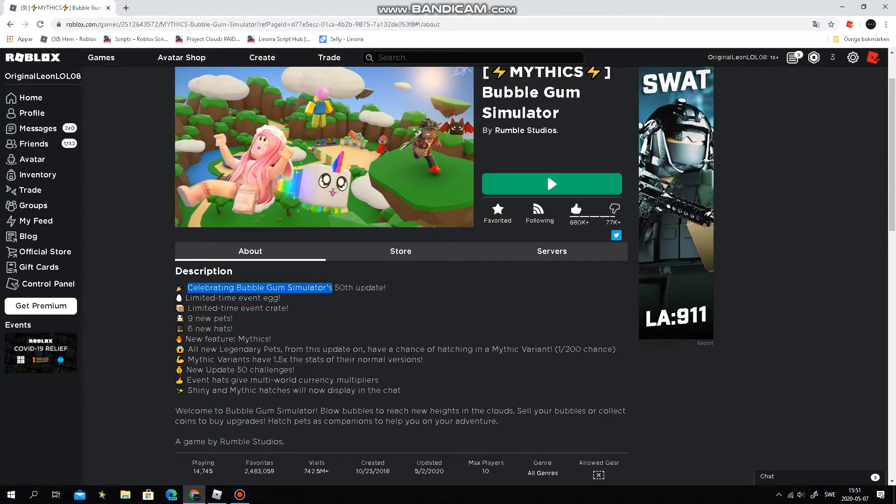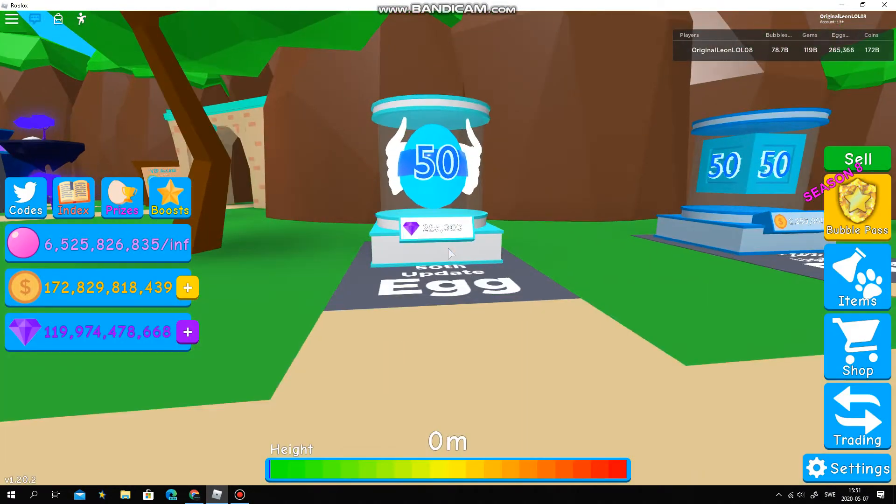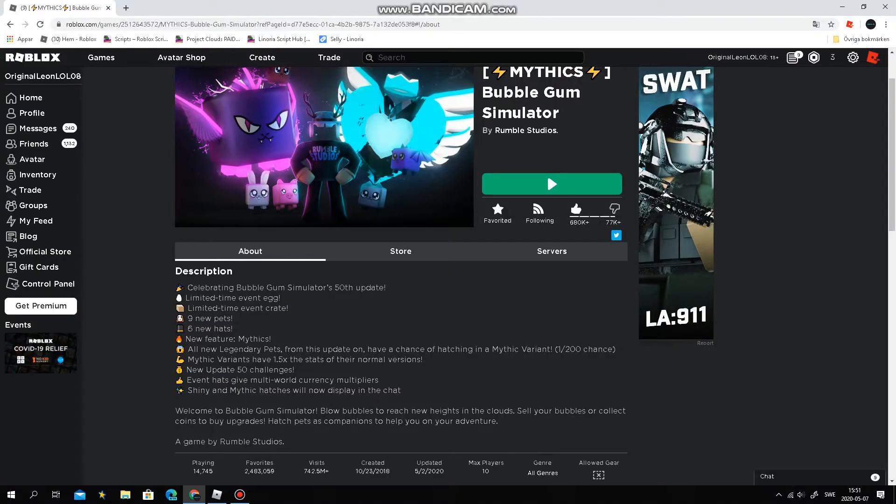Celebrating Bubblegum Simulator's 58 updates — let's go through the list. So there's a new limited-time egg, which is this right here — it's the update egg. And there's a limited-time event crate.